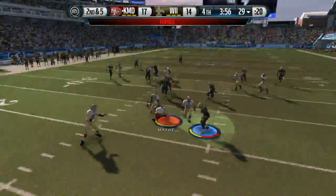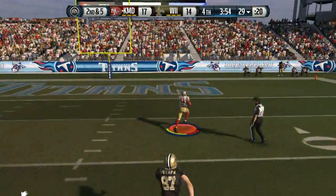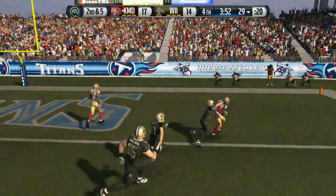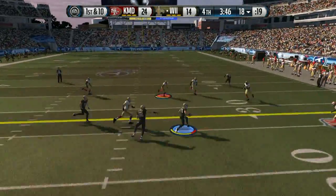Check out this play — Michael Vick, the 99 overall, fumbles right here! My boy Byron Maxwell scoops it up and we get a touchdown. Not sure what I was doing at the end there, but I'll take the TD and the 10-point lead. Let's go!